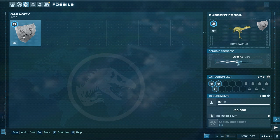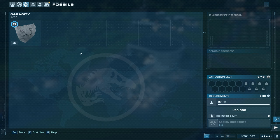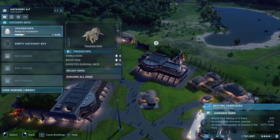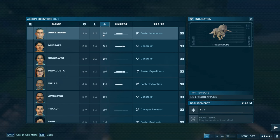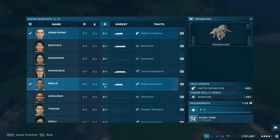We're at 588,000 — as long as that keeps going up we'll get another trike. The Apatosaurus isn't a viable genome yet. We can afford the two trikes right now — we're at 701,000, just barely over enough. Scientists who are well-rested — let's use you and you, awesome!